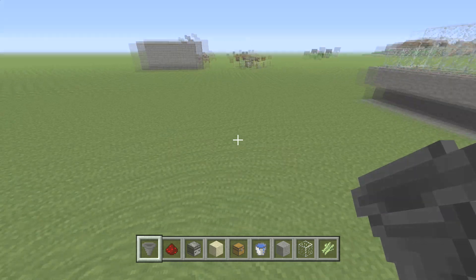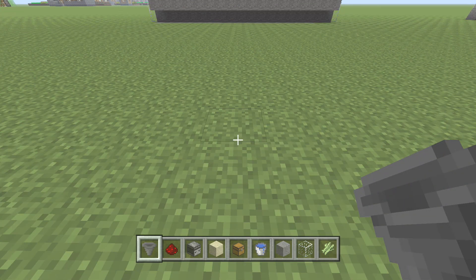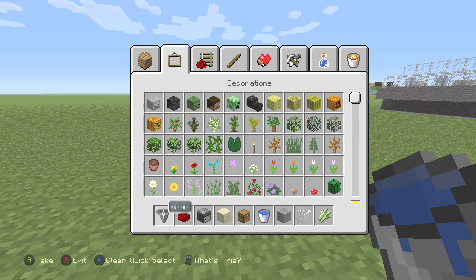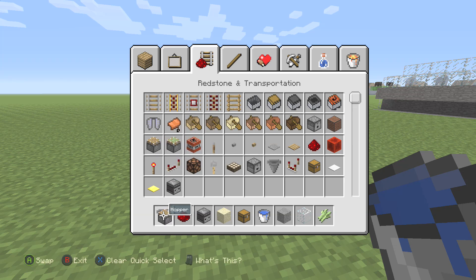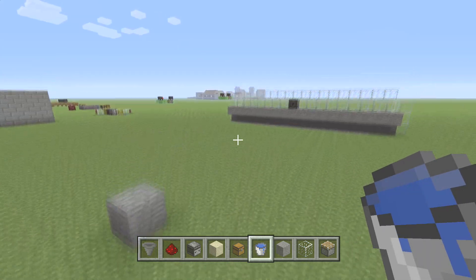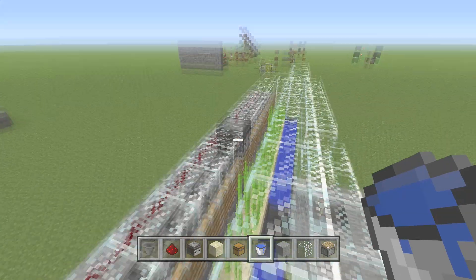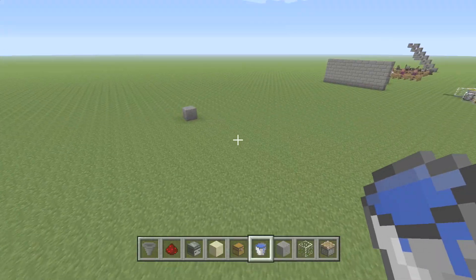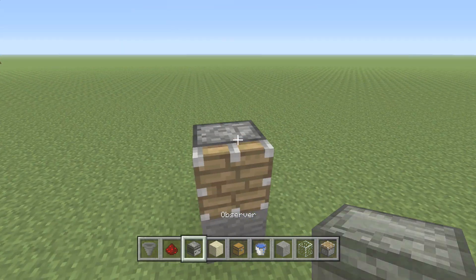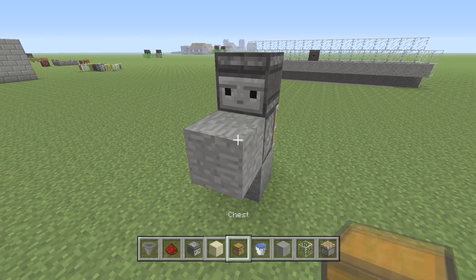We're gonna go over here and just start — you know what, let's build it right here. First things first — I didn't even grab the regular pistons. Let's get rid of this sugar cane because we don't need it. So basically what we have here is a pretty simple circuit. We're gonna go block, piston, observer with redstone behind it. So there you go — pretty easy: block, piston, observer. This is the only observer, and then we're gonna go ahead and throw a solid block here with dust.